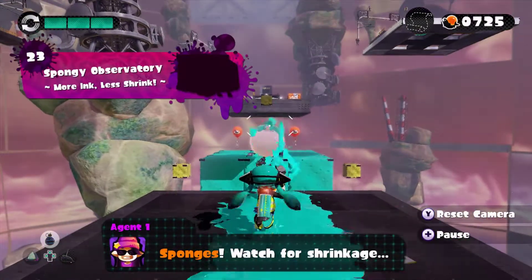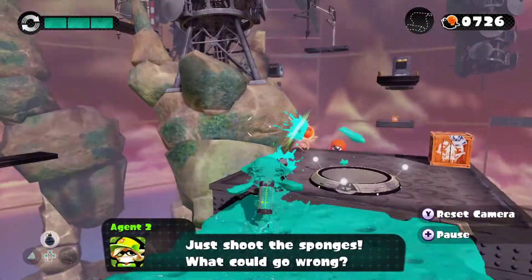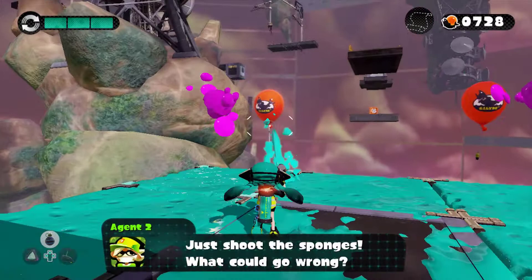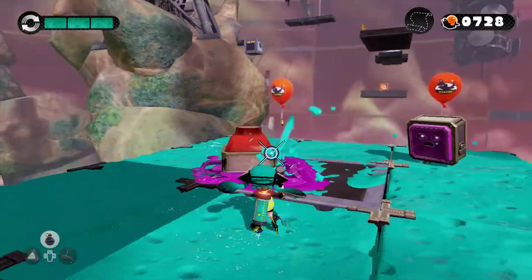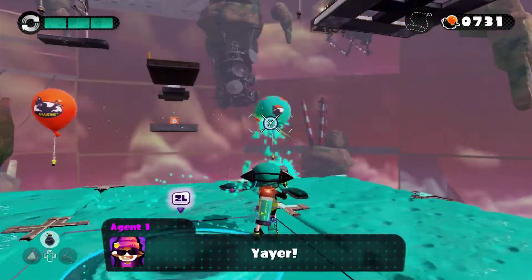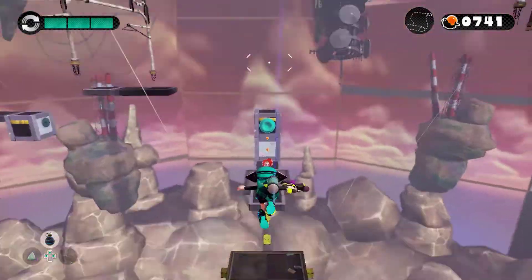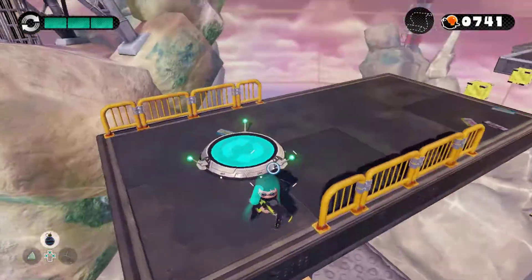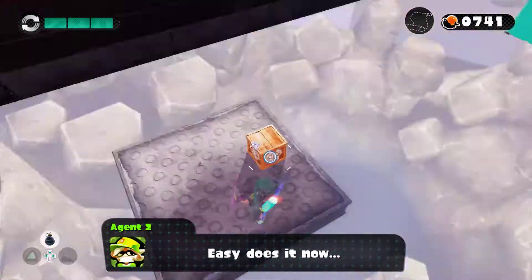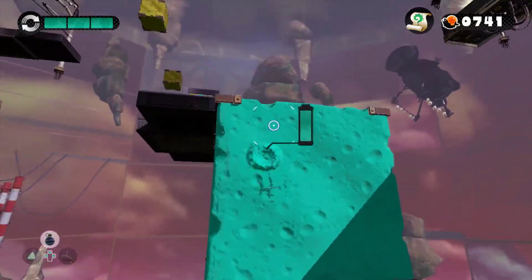Are you ready, kids? Captain Sponges — watch out for shrinkage. Thank you, Agent 1. I totally almost died right there in a freaking hilarious way. That would have been so freaking funny. So the scroll is actually — oh God, hello Octostamps. Do not shrink my sponges, whatever you do. Our scroll is actually right down here, as you guys can see below this platform right here. Jump, make sure you got some momentum, jump right there and grab the scroll. I actually got the scroll this time and I didn't miss it like a dingus.